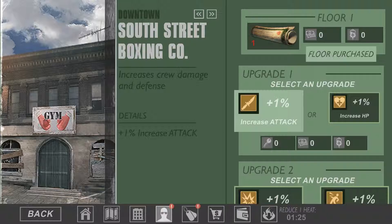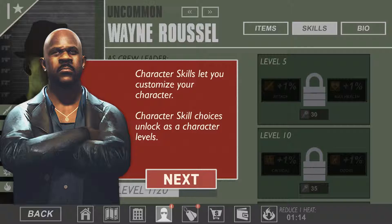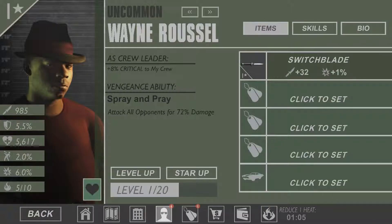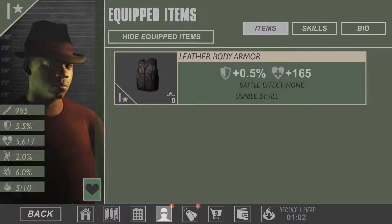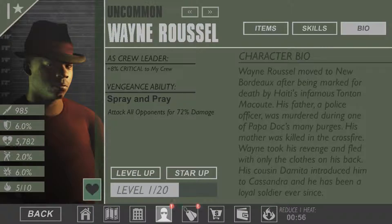Now let's take a look at our crew — if we can upgrade them, do some stuff. Character skills let you customize your characters; choices unlock as a character levels up, so I have to level up. I have a new item here, let's give it to that guy. They also have a bio — when Russell moved to New York after being marked for death. Okay, so that guy is on the run — never mind, let's go and do the next mission.